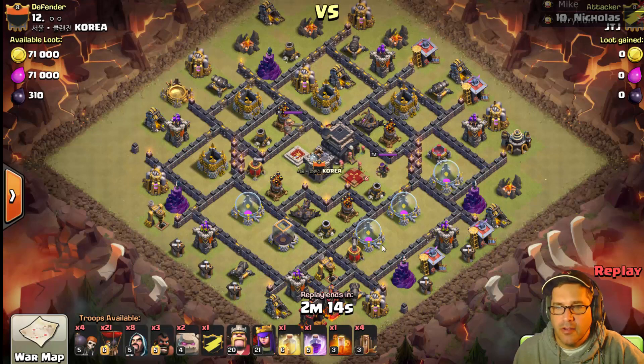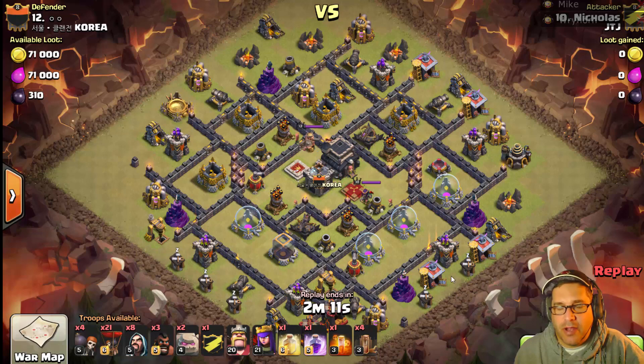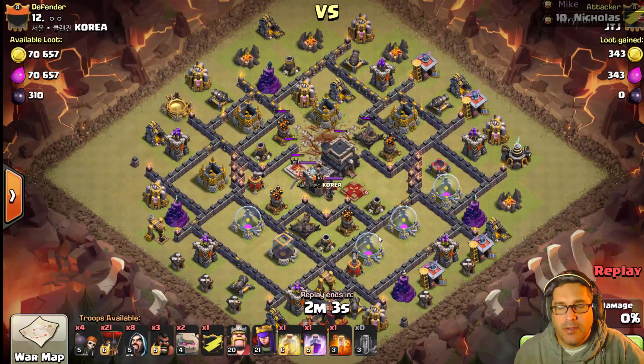If it was successful, we'll show you the successful attack before we show you the planning session. If it was a fail, we'll post a real Clash video afterwards that breaks down the attack in more detail. Here is the replay from our cooler session — let's first take a look at the base. Any time we show you a replay from a cooler session, it means the planning went well and it's going to be a three-star.